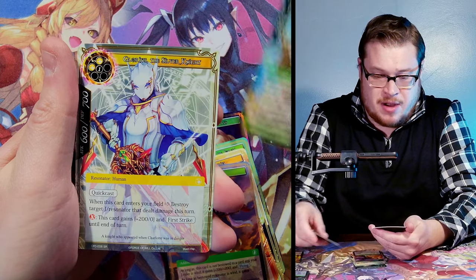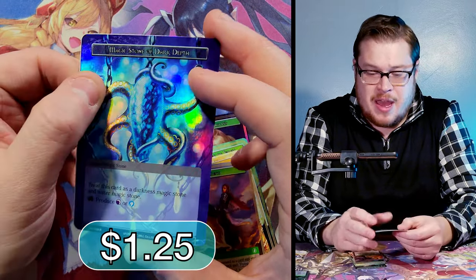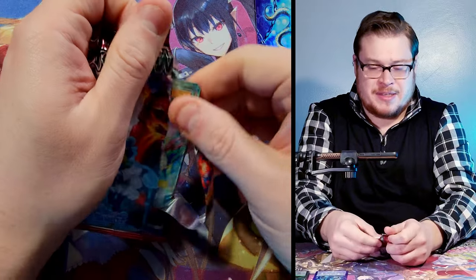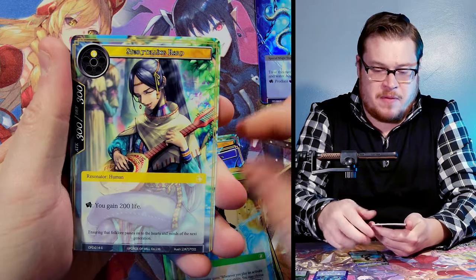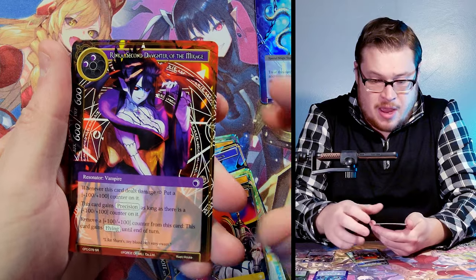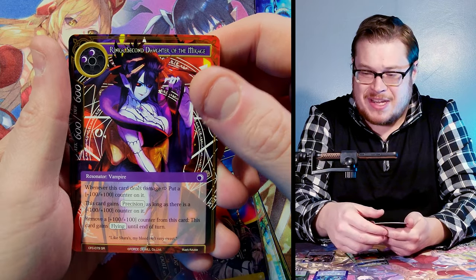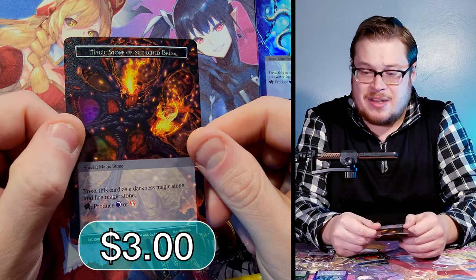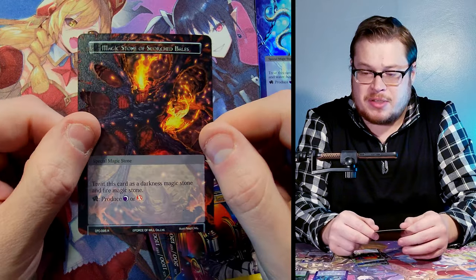Alongside Curse, Advent of the Demon King was racing with Shining Fates from Pokémon, so I'm thinking I'll do Advent of the Demon King next week — it's a really classic set for me. Here we got Kriya as a rare, Glorious Silver Knight as our super rare, and Magic Stone of Dark Depth as a textured foil — not the two-dollar one, just about a dollar fifty, but a nice textured foil. Haven't pulled the Zero card in a minute either. Magic Stone of Scorched Bales textured foil — let's go! This is like a two-bucker, maybe $2.50.